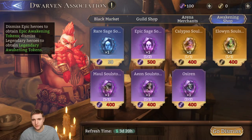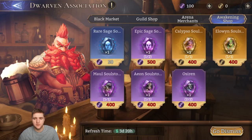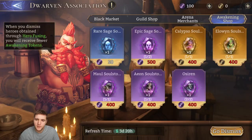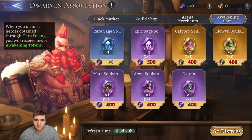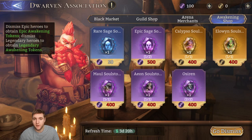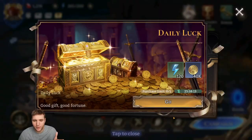For legendary soulstones, you can't buy the generic Sage version in the shop — only hero-specific ones. You'd need to burn four legendaries to get one soulstone, which is a very heavy price. I would not recommend it unless you're a whale or pulled more than five of the same hero. I've never bought one myself and haven't had any dupes to burn.